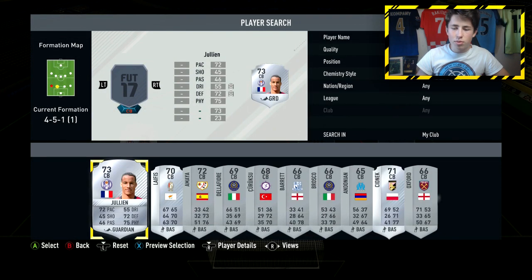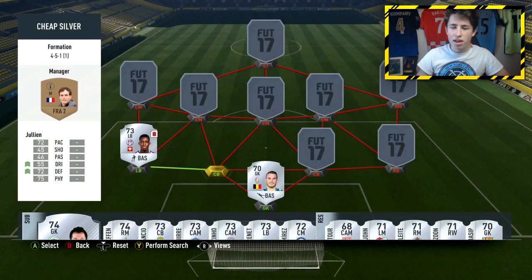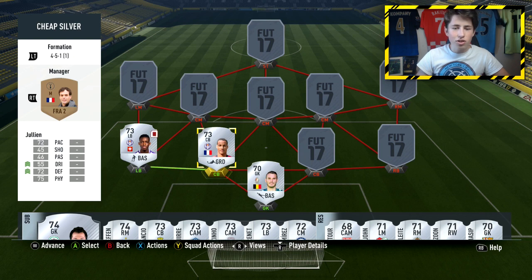We're then going to use a player who gets a strong link to Moubanje, who is one of the best silver defenders on this game, and he is 6'5" — it's Julien. 72 pace, 72 defending, and 75 physical. As I said, he is 6'5" so he wins every single header — one of the tallest defenders on this game, and one I'd definitely recommend you try out.